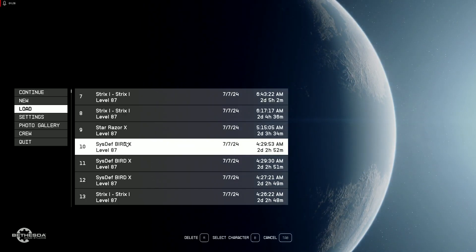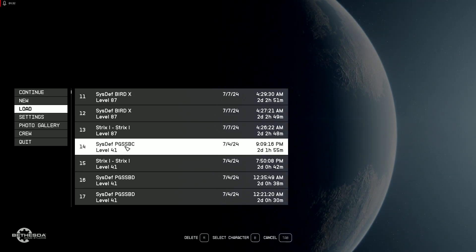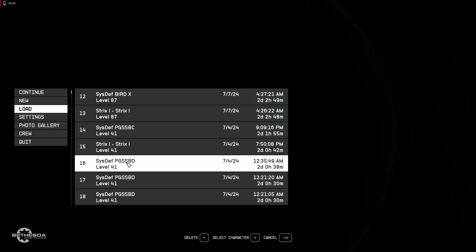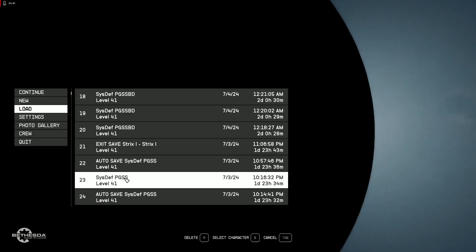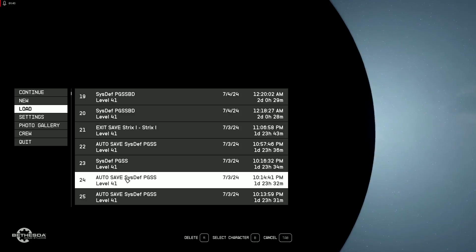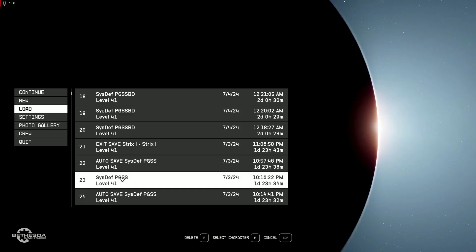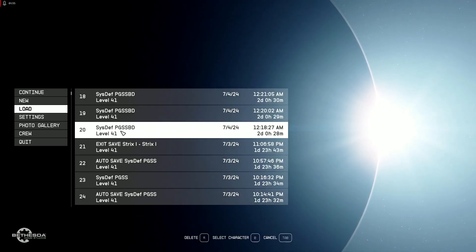We have the Sys that Bird X, the PG SS, BC, PG SS, BG — you know, PGS — those are prototypes, the PG SS. Now we're going to have the PG SS BD.